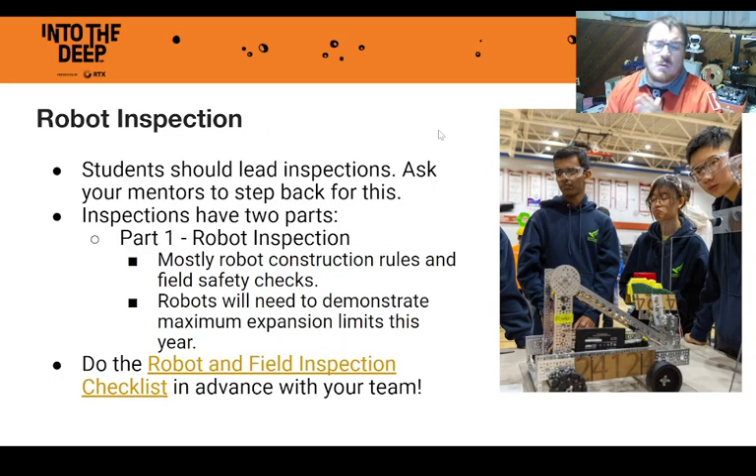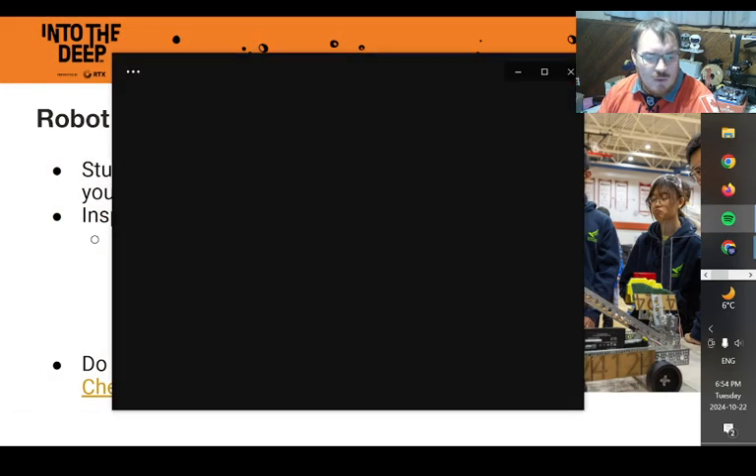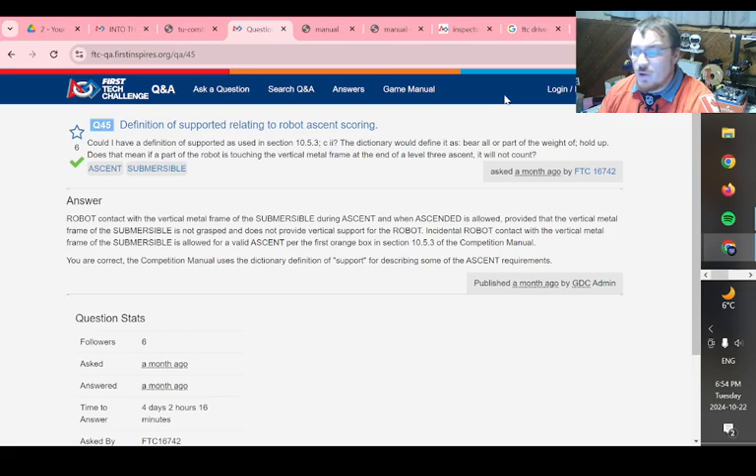Let's talk about Robot Inspection. When you arrive at the event, the first thing you should do is set up your pit. Immediately after, I recommend going to Robot Inspection. The worst case scenario is you walk away with a handful of things that didn't pass — but that's fine. We go through the Robot and Field Inspection checklist, which your team should be reviewing well before competition.